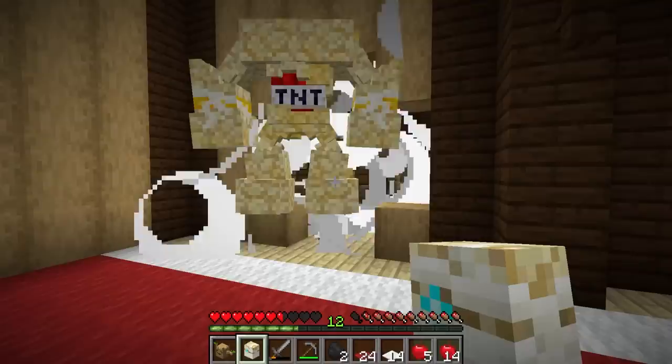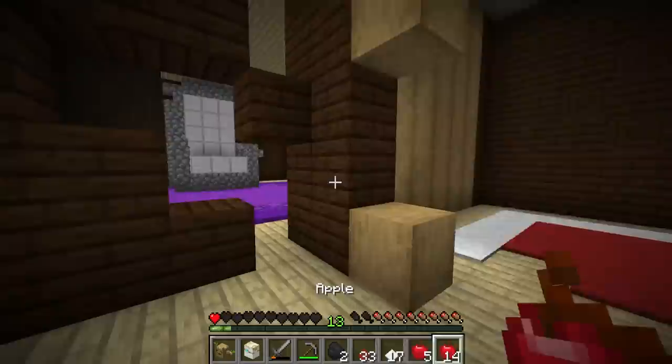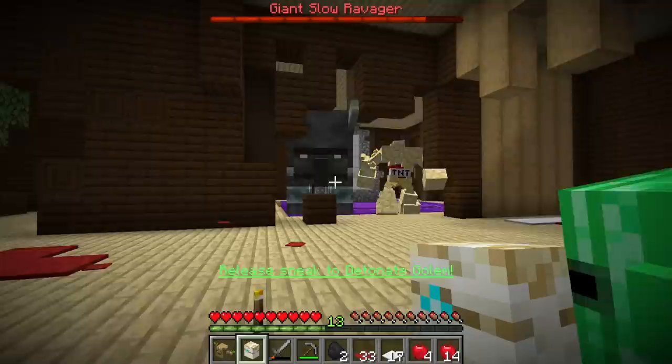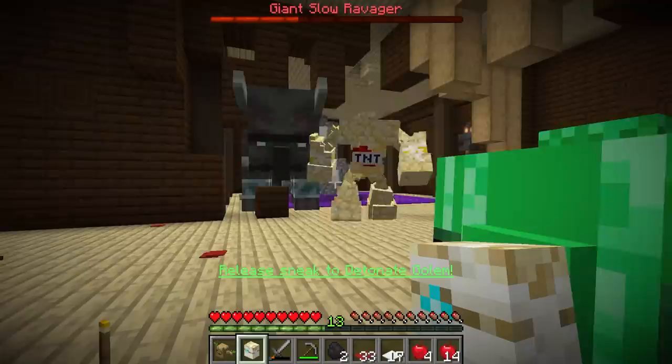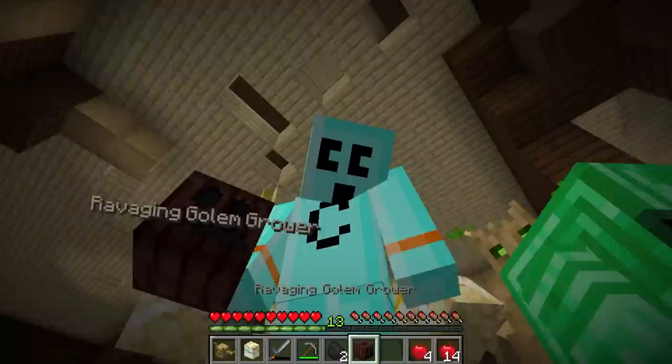Corner number one — more bad guys. Excellent. Get him! Kaboom! Golem, help me, buddy. I'm almost dead. Giant slow ravager. There we go. If I don't break the wall, he might not be able to get through here. Keep going, TNT golem, I'm proud of you. He's loose. One more hit. Boom, baby, we got him. We got ourselves a ravaging golem grower.